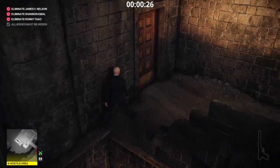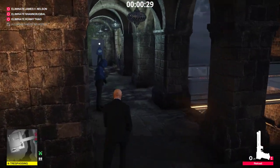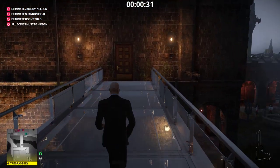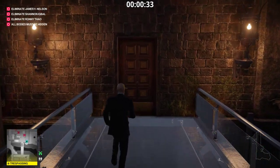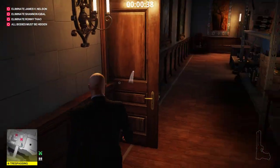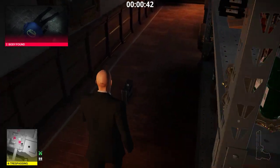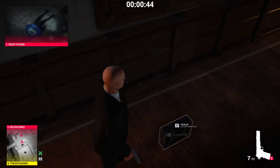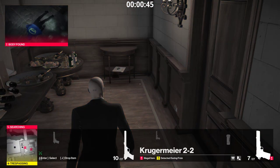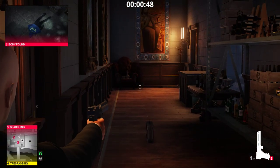We do not take his disguise. We will knock him out and just leave him. We don't take his disguise. We run through here, run in here, grab our briefcase and just throw it. Body found doesn't matter — we tranquilized him. Get your Stryker out from the briefcase and ready your tranquilizer again.